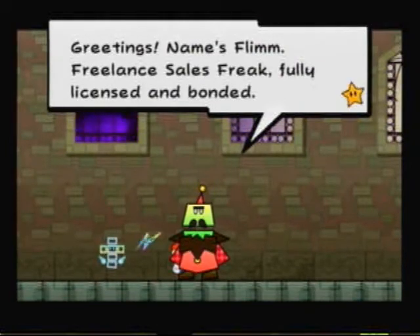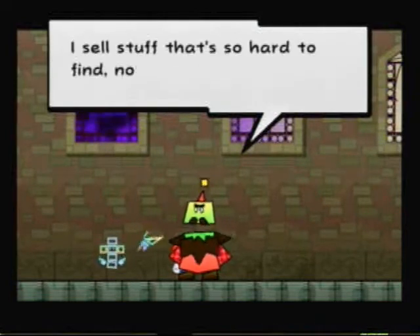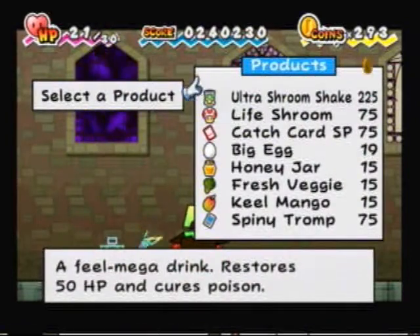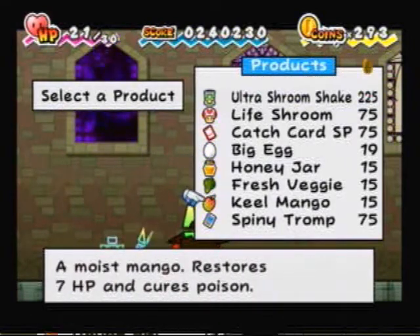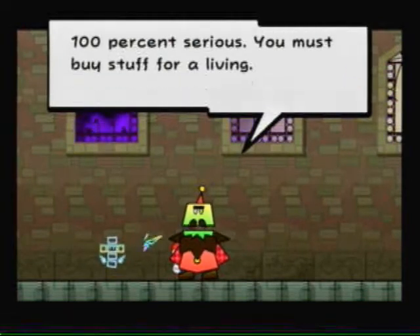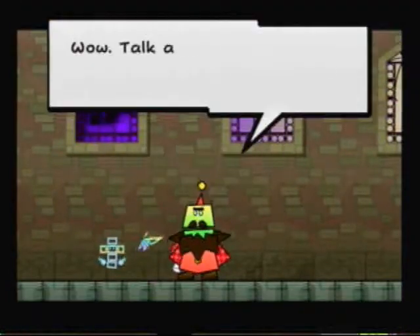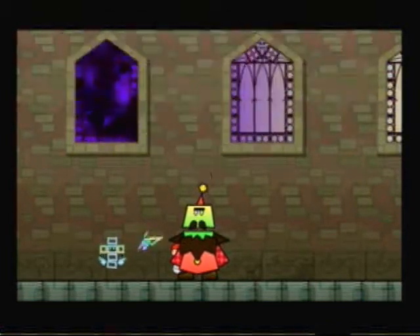There's a guy named Flim — freelance sales freak, fully licensed and bonded. He says he sells stuff that's so hard to find, not even he can find it. He'll sell weird stuff, but things like the big egg are pretty cool, and the stuff he sells is usually cheaper than in the store. He'll also occasionally have cards. We're going to buy the spiny tromp card. He will get different cards over time, so we'll be checking in with him every once in a while.